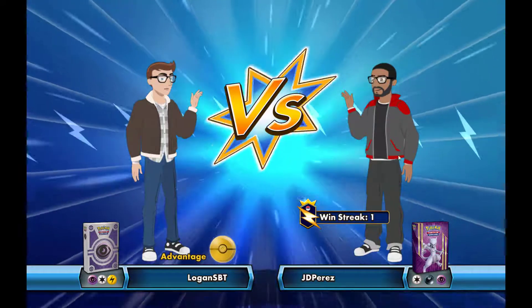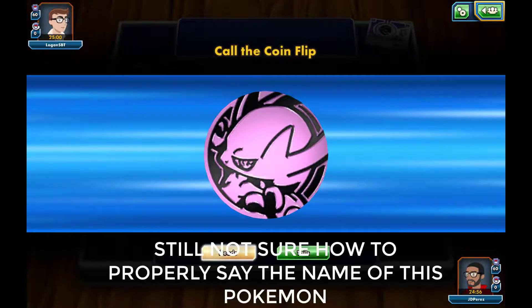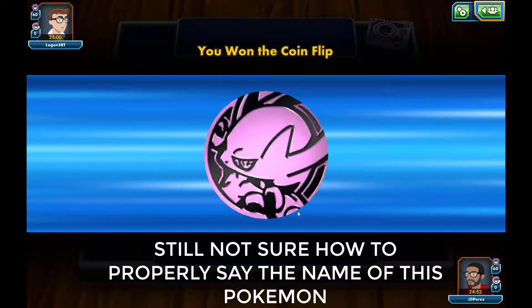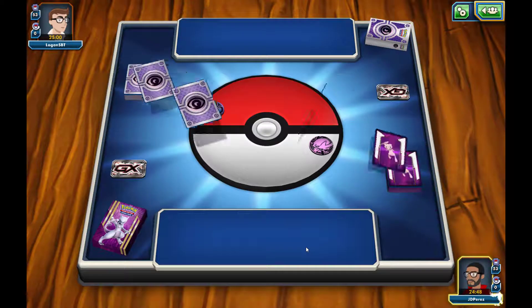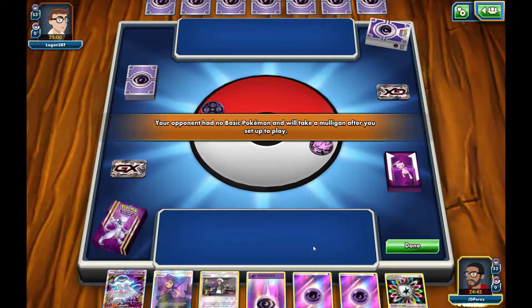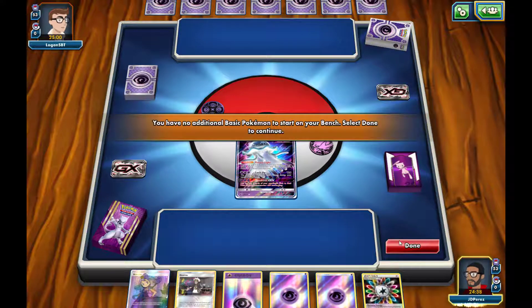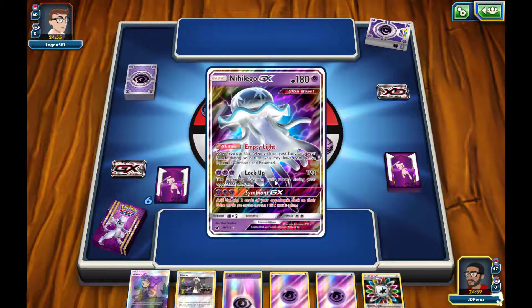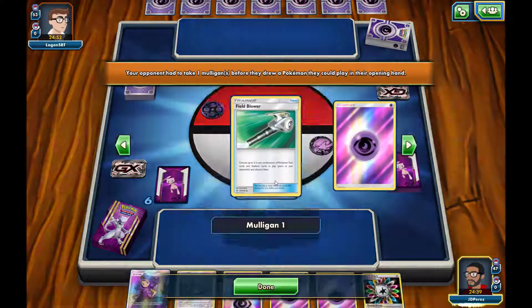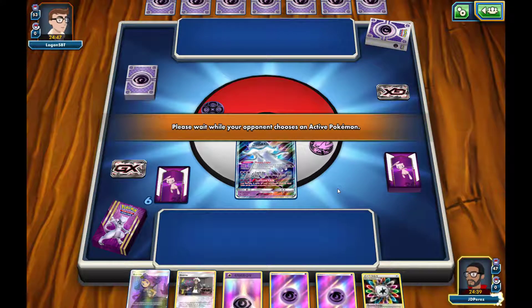This is my second match with the updated Mew deck. It does have Nilago GX with 180 hit points and that amazing GX attack that lets me take my opponent's top two cards of their deck and put them into their prize card section, making them have more prize cards — pretty awesome. We do start off with him, but unfortunately we're not able to lay him down onto our bench to use that Empty Light ability, which would confuse and poison our opponent's Pokemon as well as our own.